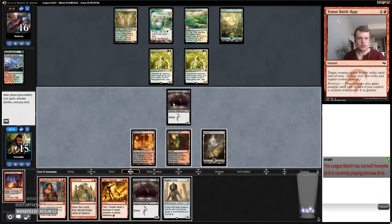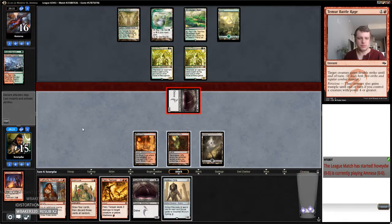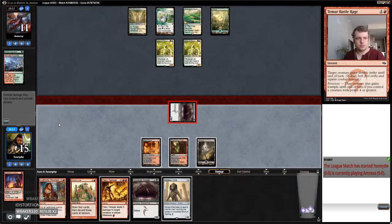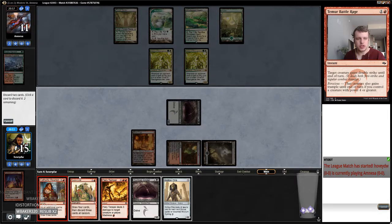So the Knight's going to be huge but we can still eat it and we can use this at instant speed. So I think I'm going to attack first and then look to Cathartic after, probably ditching each of these and then hopefully madnessing it. And maybe if I find another thing to discard I can play this Hollow One. Why do we not have a Cathartic here? Maybe he's waiting to end-step it.